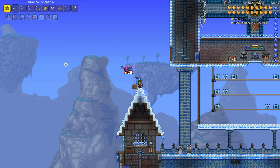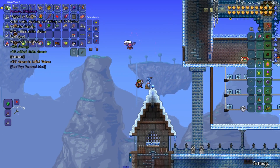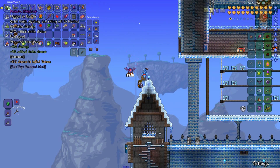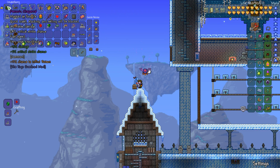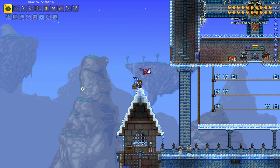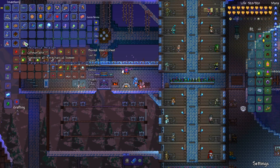I got this Chaparral yo-yo while I was working in the jungle on that arena — I forgot what dropped it, just some random jungle mob. It does 142 melee damage and it shoots stingers everywhere. Okay, I want to fight all three mechanical bosses at once.